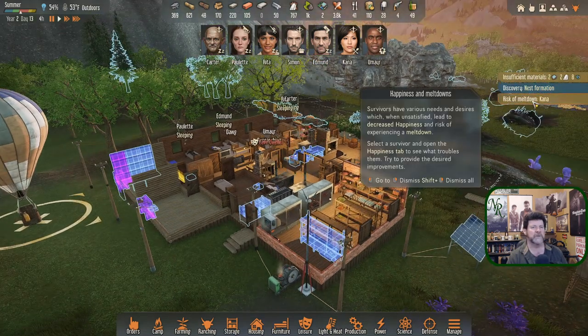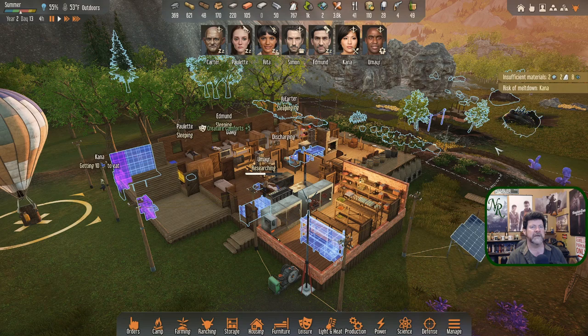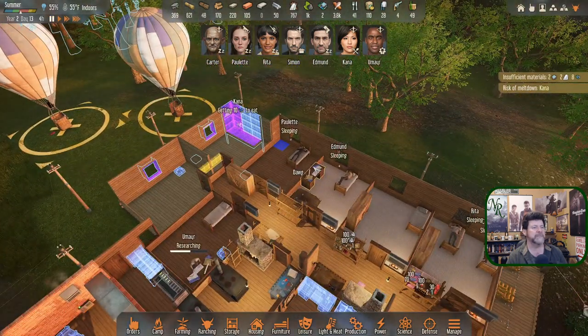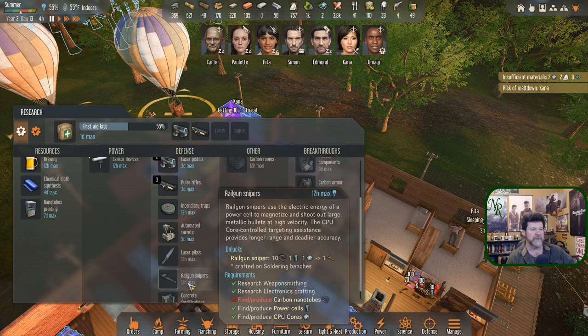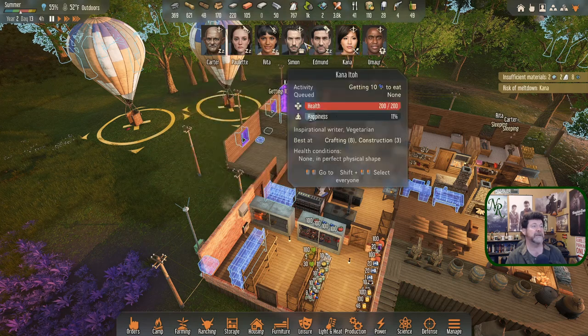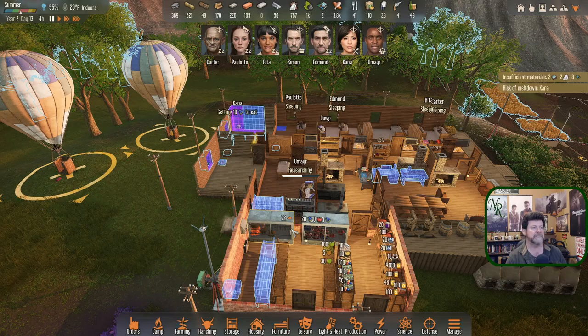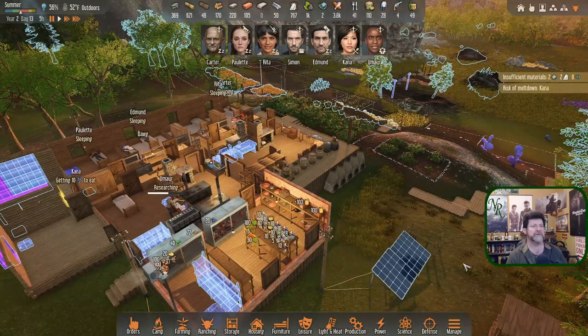Kana's the only one at risk of meltdown. Re-reading this: parts of an insect nest — this formation is made of a material that has the same properties as carbon nanotubes. That means we can get into railgun snipers as soon as we go up and mine the carbon nanotubes. We can start making power cells and CPUs — we know how to make all those. We could get Kana, Paulette, and Simon all on crafting and start getting some real guns.